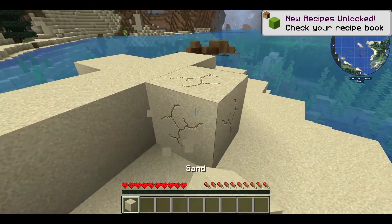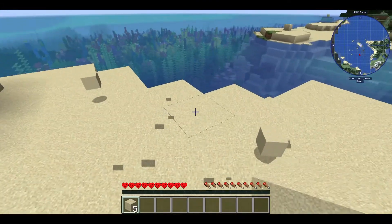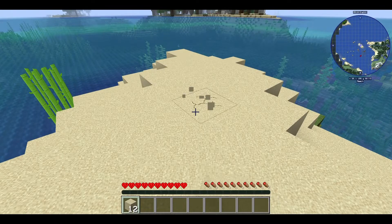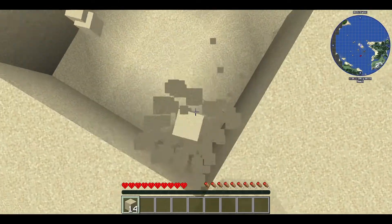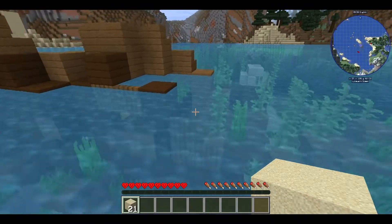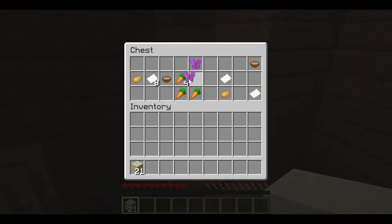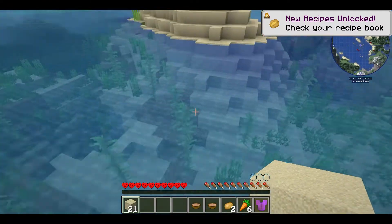Alright, hi everybody - hardcore, here we go, we need to get cracking. First thing: we're in a hardcore survival situation and I've died here before so I know a little bit. The problem this area presents is that I like this little island but at night time the drowned can come get you. It's a very small shipwreck - I think there is only the one chest in here. Let's get out of here and swim up - I don't want to drown.